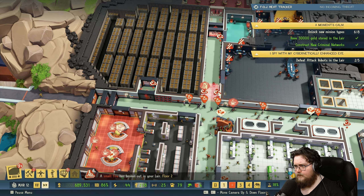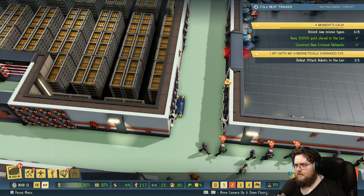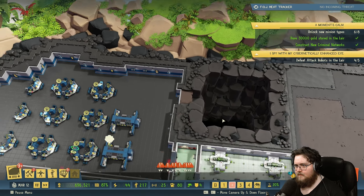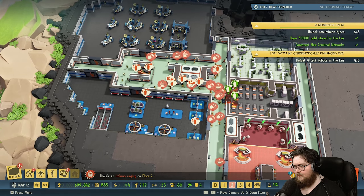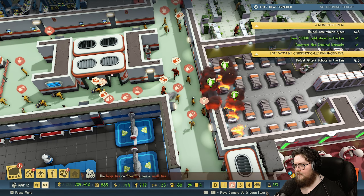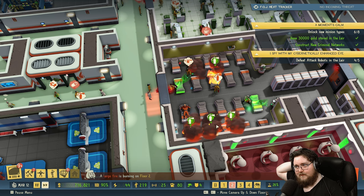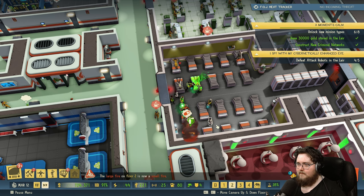A small fire has started in your lair. Oh no, poor guy — he tried to escape. The fires are getting out of control, but where are the fires? On floor two. An inferno is raging in your lair. Oh, I see it. The fires are almost under control — that's fine, it's just their bedroom. The fires are getting out of control again; the fires are almost under control.